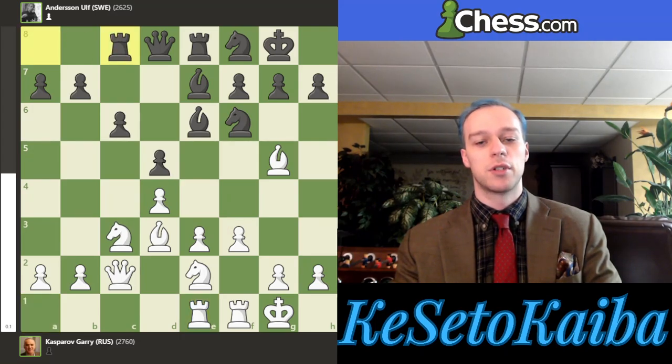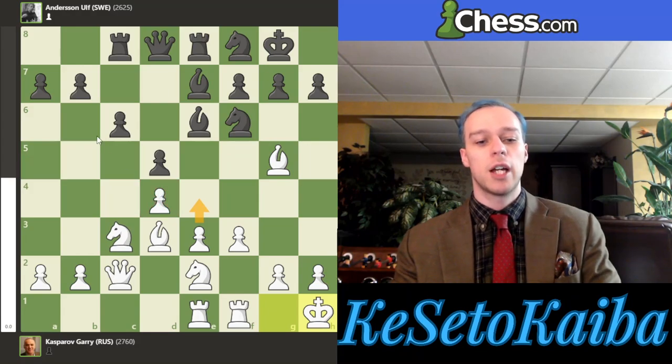Now we play Rook to C8 — no surprise from Ulf Andersen. And now I kind of like King to H1, simply getting the King off this somewhat dangerous diagonal. It's dangerous because we've pushed the F3 pawn, which weakens that diagonal. Especially if E4 gets in and D4 could be a target, a Queen on B6 or a Bishop on C5 could be very strong, with possible forks against B2. It's almost prophylaxis — a useful move that might need to be played at some point.